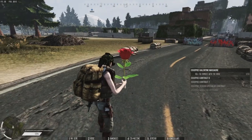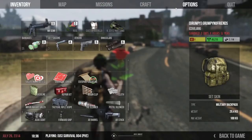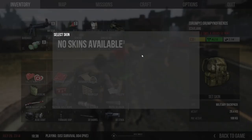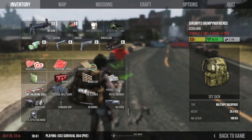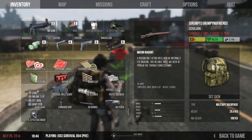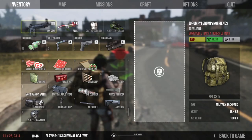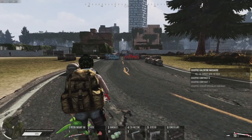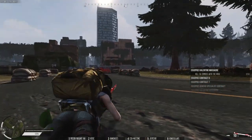Now if you don't already know how to apply the skin, if you go into the inventory and right-click on your weapon you'll see 'set skin'. So let me take my Mosin as an example - if I go to 'remove skin' it'll put it back to a regular Mosin. If I want to apply the skin I select 'set skin', and then when I pull out the Mosin it's going to be displaying in the skin.